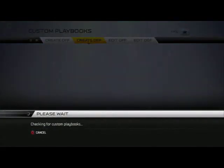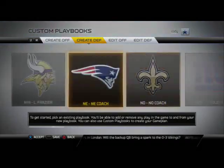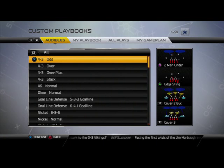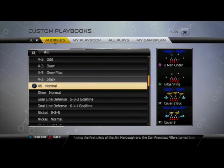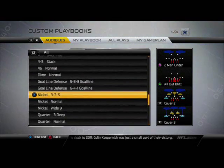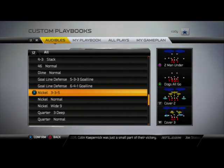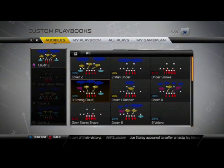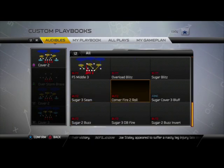Coming in at number one — the number one playbook in Madden NFL 25 in my opinion is the Cincinnati Bengals defensive playbook. First of all, you get all the four-three formations we love: four-three on, four-three over, four-three over plus, and four-three stack. You also get the 46 normal from the cover two playbook so you can use the 46 speed package to get faster pressure and faster players on the field. You get the dime normal, which is standard, and then you get the nickel three-through-five, which is one of the better formations in the game, plus nickel normal.